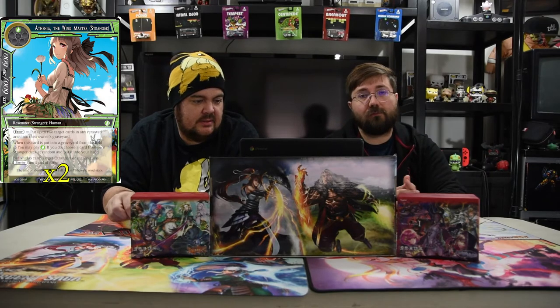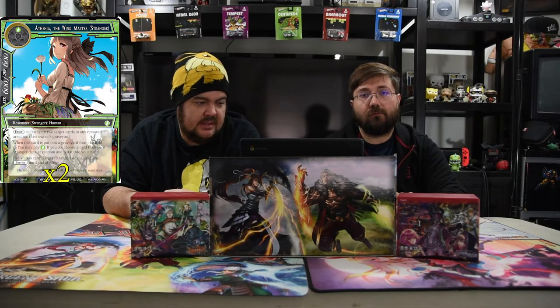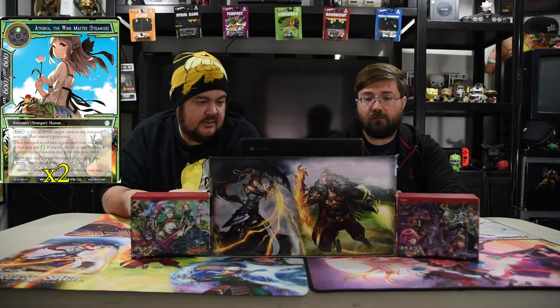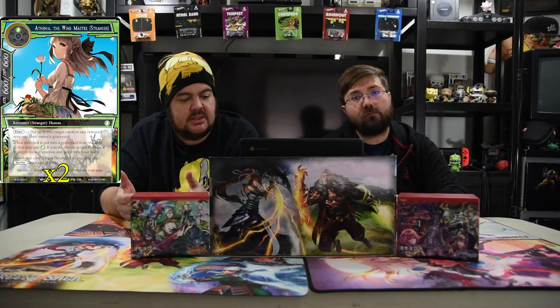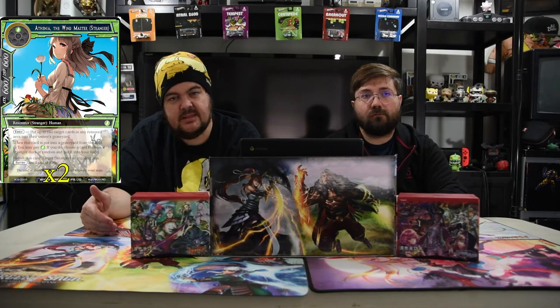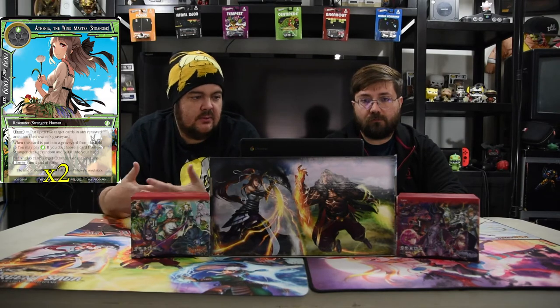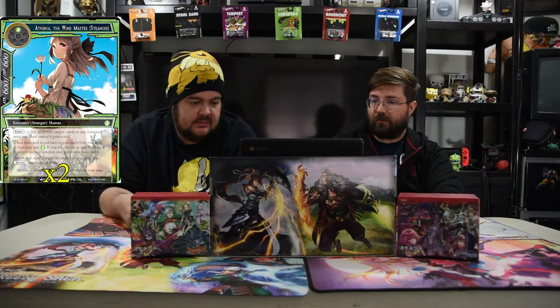And then the final Stranger we have is Athenia, the Windmaster. She has one green for a 6-6. Enter: put up to two target cards in any remove zone to their owner's graveyard. Banish this card and target a Stranger or Regalia to gain Barrier. And then whenever she is put in the graveyard from the field, you pay a green — if you do, you choose a Stranger at random and put it in your hand. She is super, super strong for the simple fact that she can get back the cards that you removed from your death side, or she just gets to protect your Strangers.